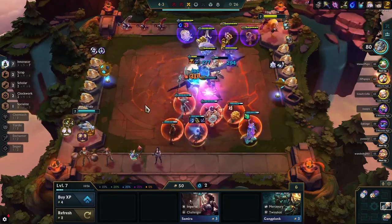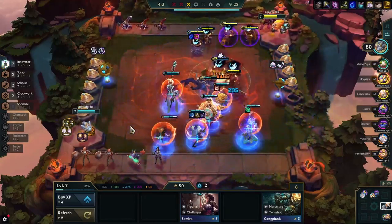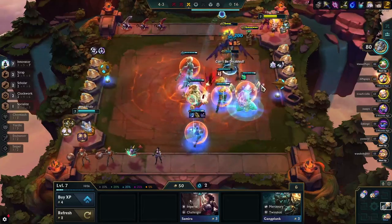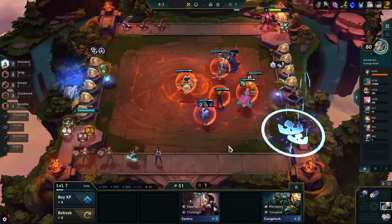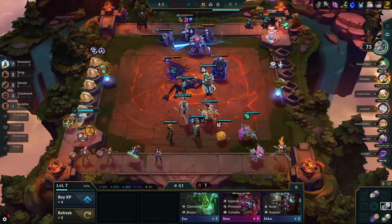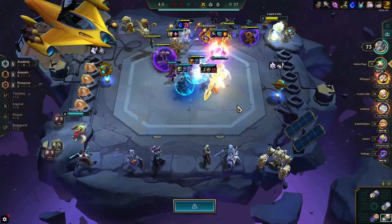We lose with 7 Innovators against this reroll player here, so looks like we're not strong enough. We hit a little upgrade — Zilean 2 — which makes our dragon a little stronger. Let's see if that makes any difference. This Yordle player looks pretty beatable: his Vex is 2-star only, there's a Heimer 2 with only 2 items, and some 3-stars in the back but they're not itemized. So this looks like an easy win.